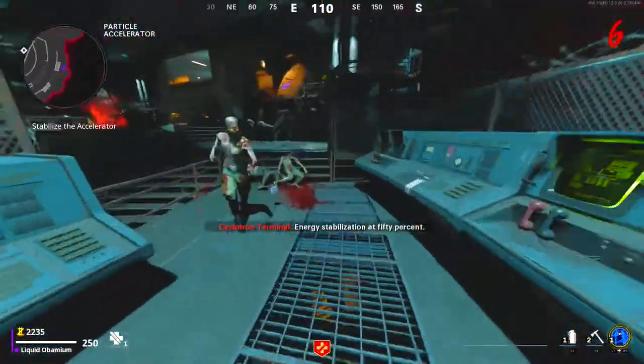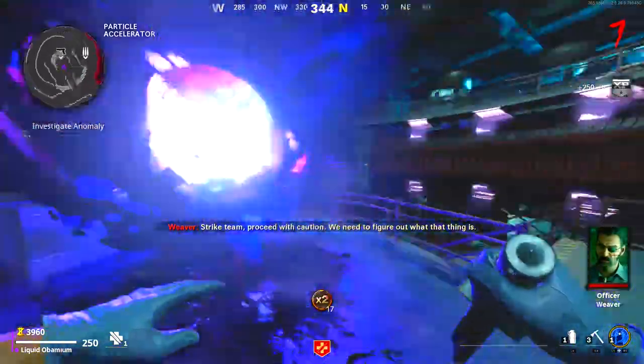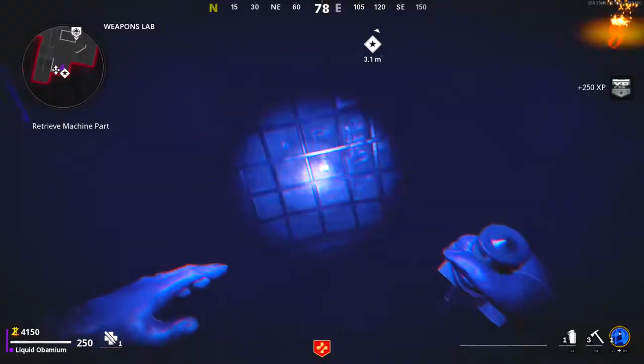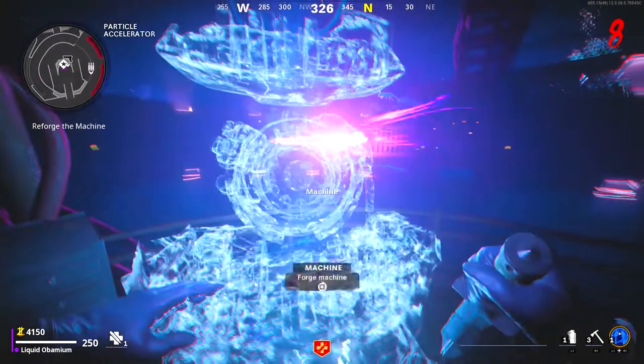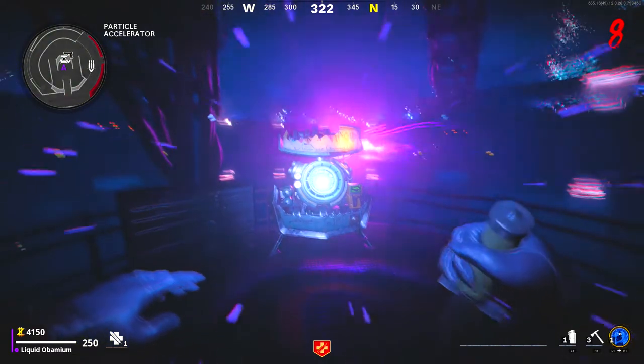Once power is turned on, go to these two switches and interact with the anomaly in the center. This will put you into dark aether mode. Look for an objective marker and use the fast travel. When you fast travel you will open a small room — in the corner of this room is a part. Pick it up and run over to where you entered the anomaly and place the part. This will kick you out of dark aether mode and pack-a-punch is open.